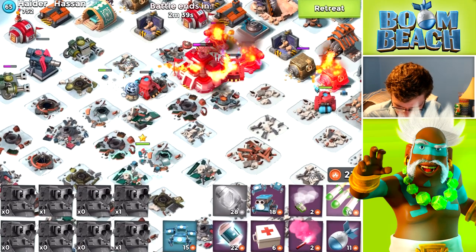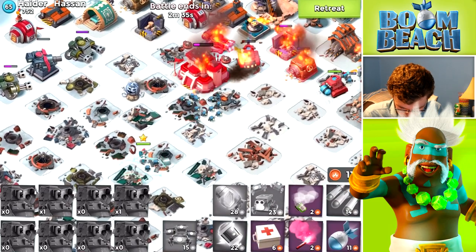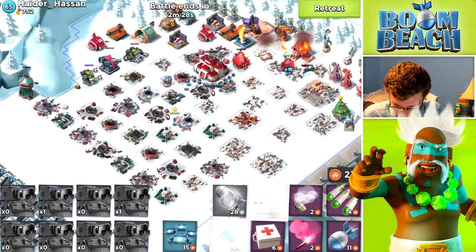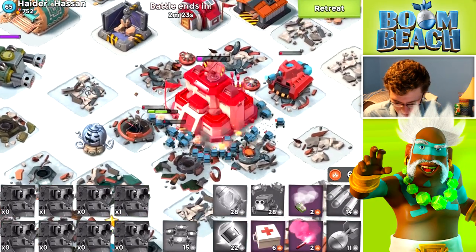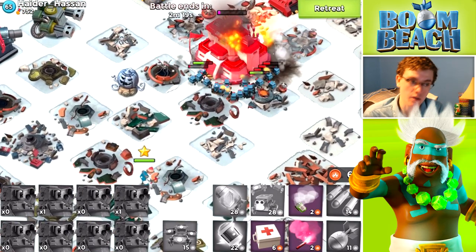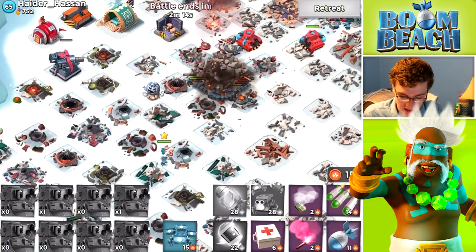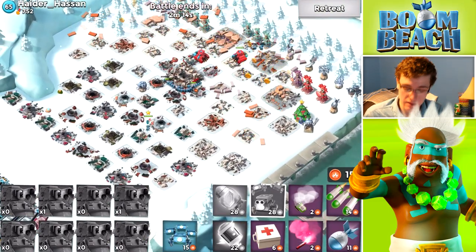We've got two scorchers remaining and we're not really worried about gold — we're worried about iron. We've essentially taken out all defenses that can threaten our scorchers. As that scorcher turns to the headquarters and burns it, that gives Captain Everspark a little passion to finish it off with her critters and lightning bolts. That did take out Hater Hassan — one of the more ice-boosted bases I've ever seen.